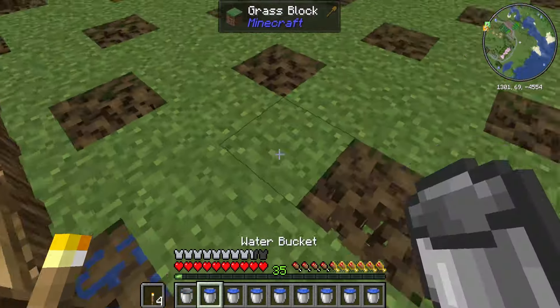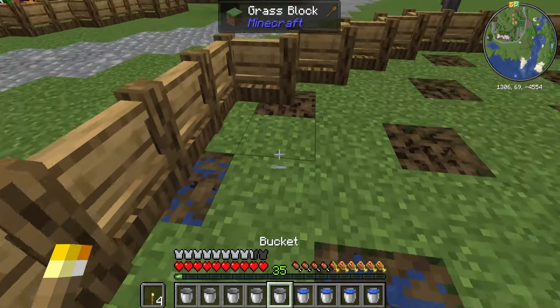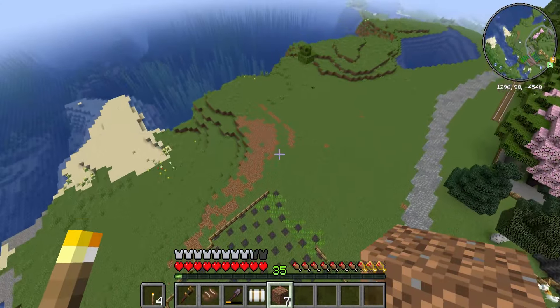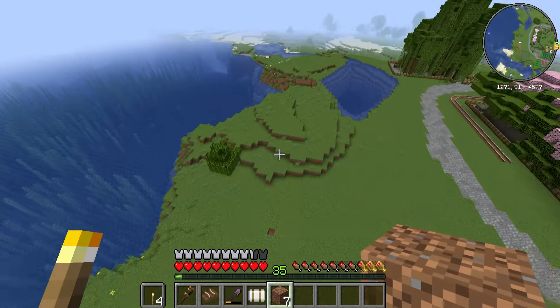We'll use these mangrove roots to stop the water from flowing down on the tracks, because it would be a true mess otherwise. And I planted every piece of sugar cane that I have so we can fill up the field by the end of the farm build.